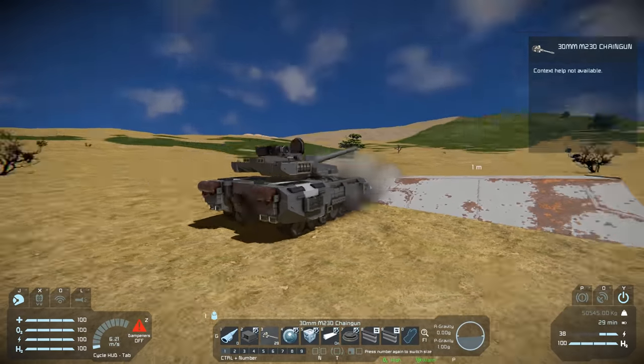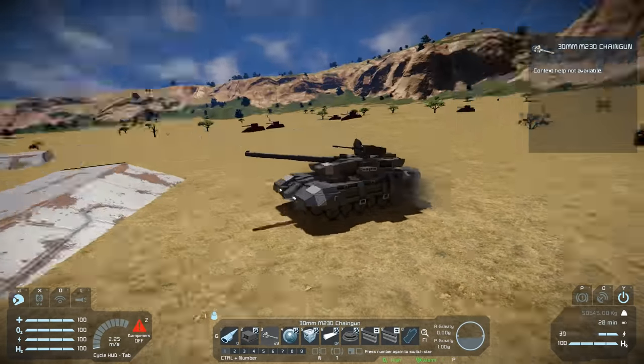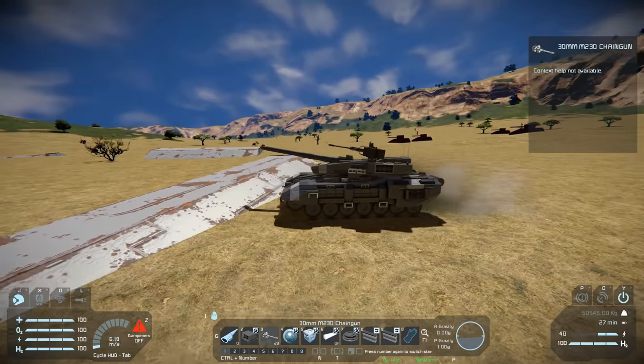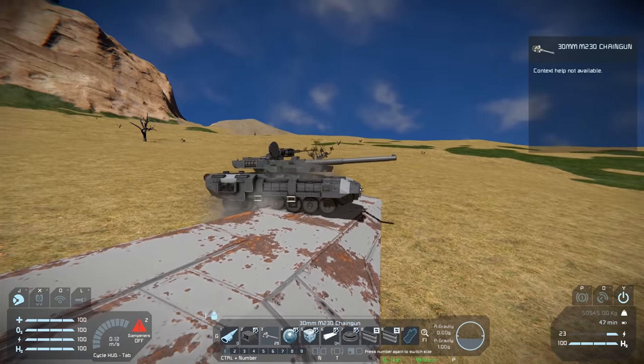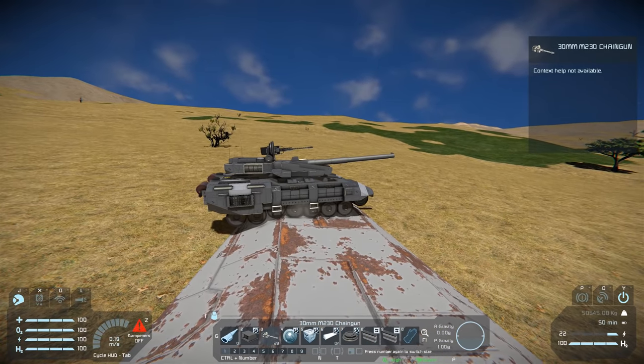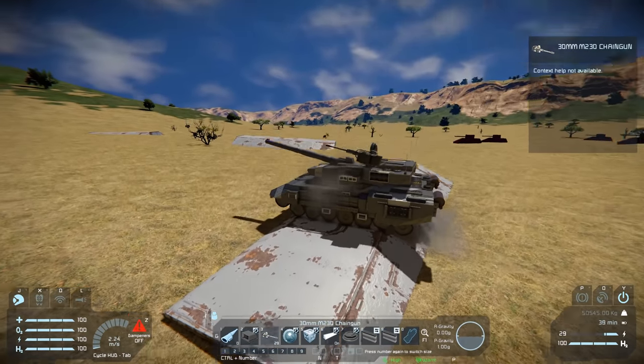I always feel in Space Engineers wheels need some serious love. We have done a mod on the LSG quality of life pack that fixes wheels a little bit better, but it's only for the larger pack. A tank of this scale should easily be able to climb something like this, but we're just getting a lot of friction, a lot of grip, a lot of wheel spin. But we are over the obstacle.